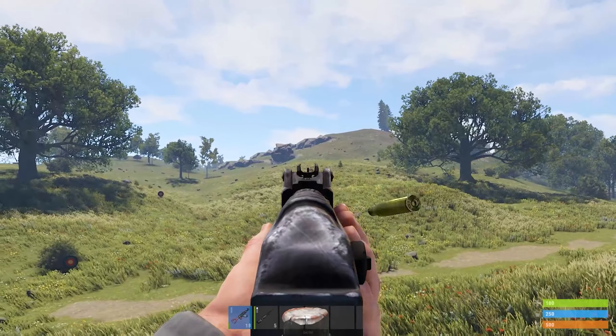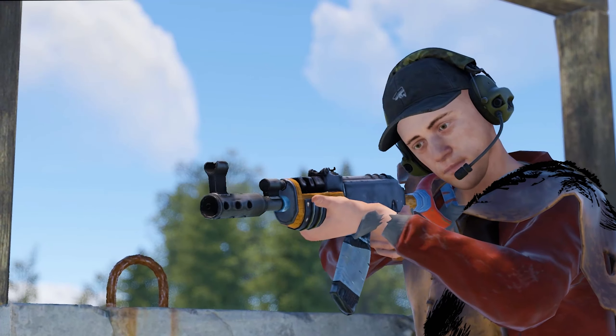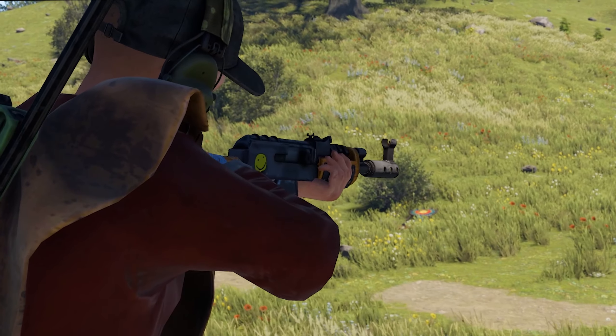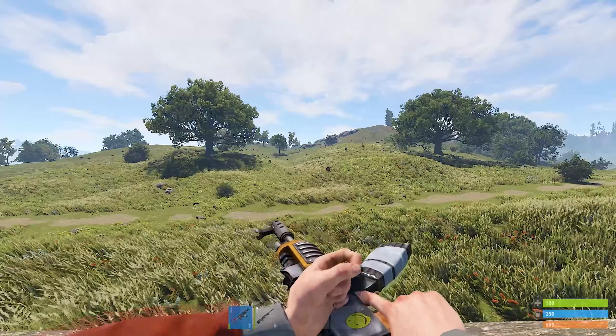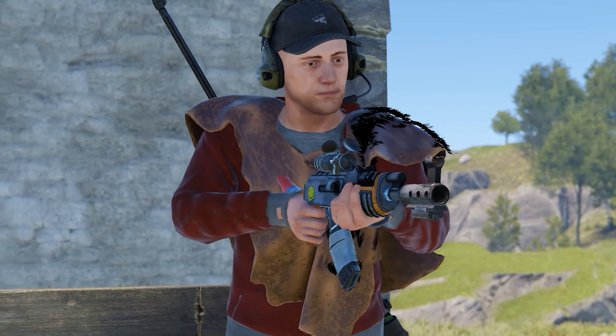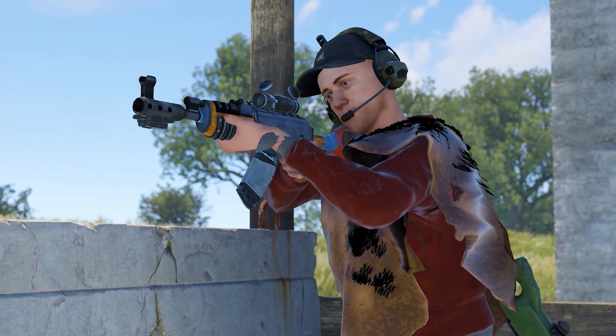Managing the recoil of guns in Rust is one of the hardest things to master, especially for weapons such as the AK or the MP5. You can use a glitch that reduces the weapon's recoil. The 8x zoom scope in Rust provides an accuracy bonus alongside a 20% recoil reduction.